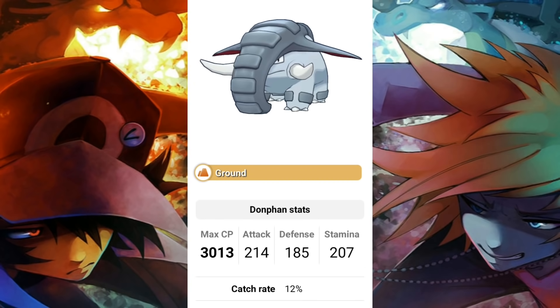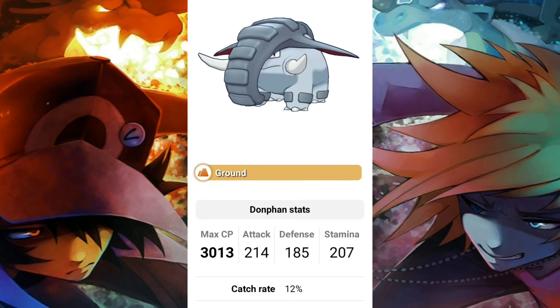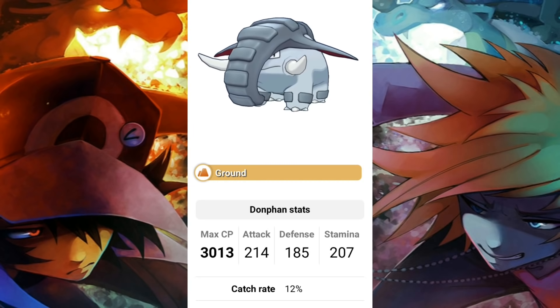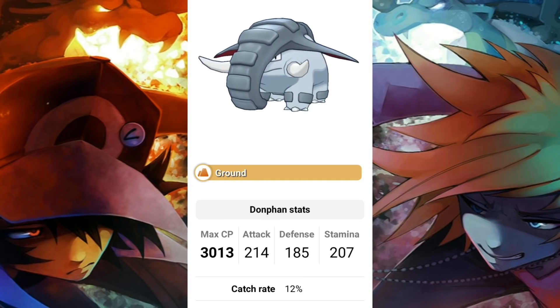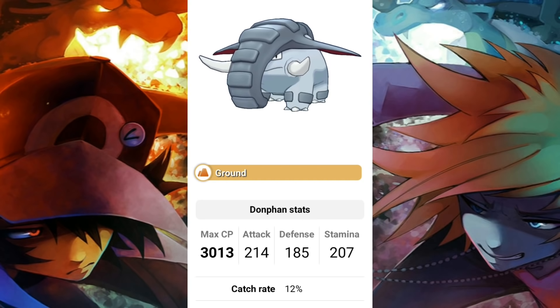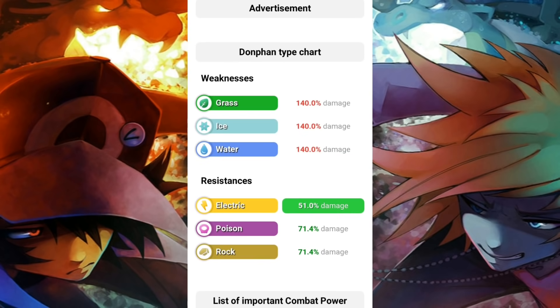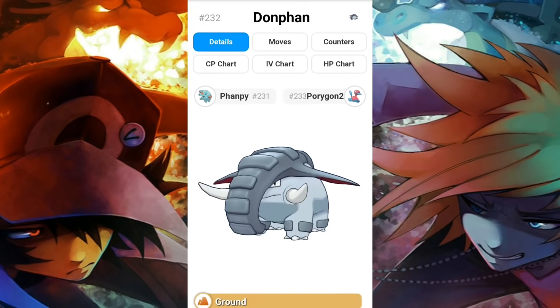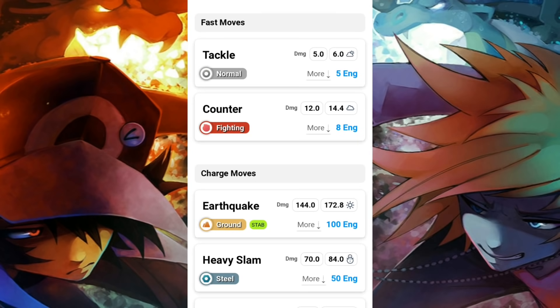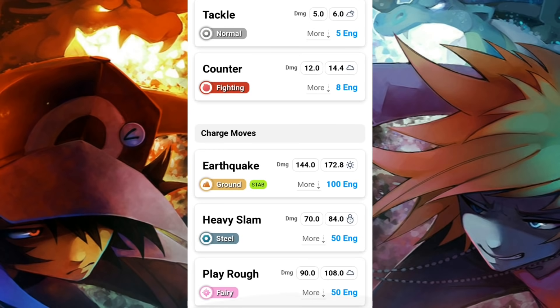Here are the stats. Remember we're going to have different leagues: the 1500 CP mark, the 2500, and then unlimited. You can get Donphan down to 1500 if you find a very low CP Phanpy or a low CP Donphan and just power it up. Getting it into the 2500 range is no problem whatsoever. Stats: attack 214, defense 185, stamina 207 — so it's fairly rounded. But what you really need to see is the moves. It's weak to grass, ice, and water types, and resists electric, poison, and rock.